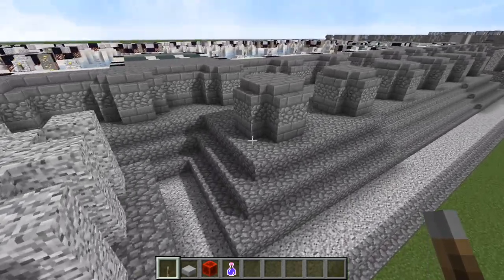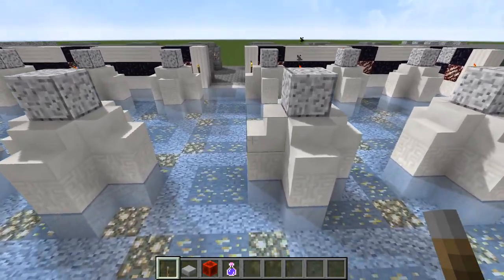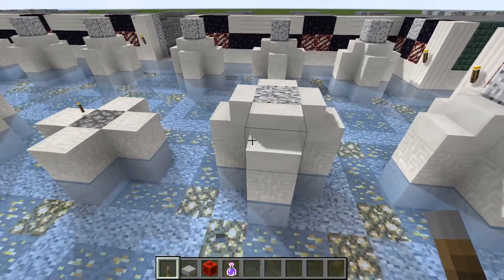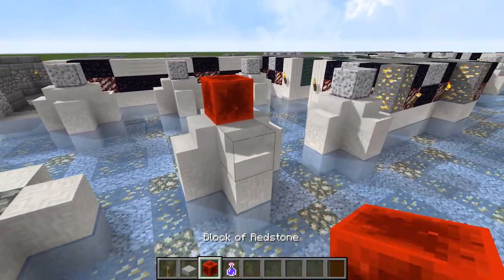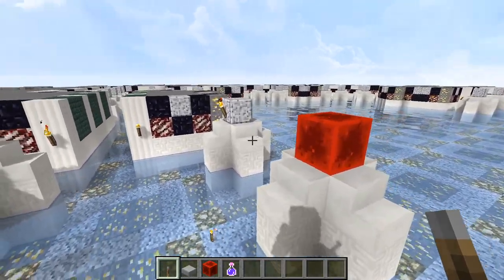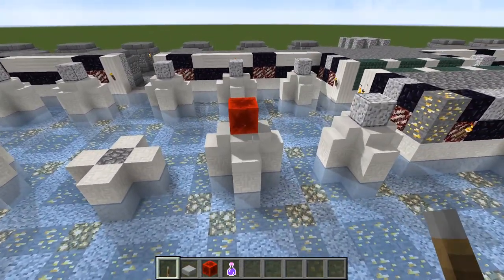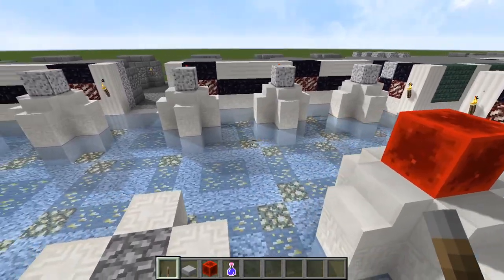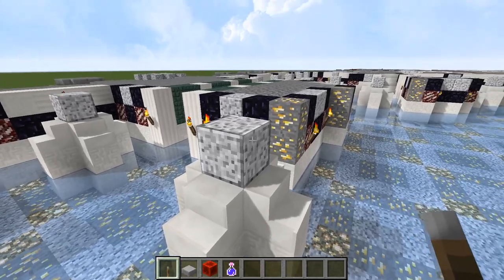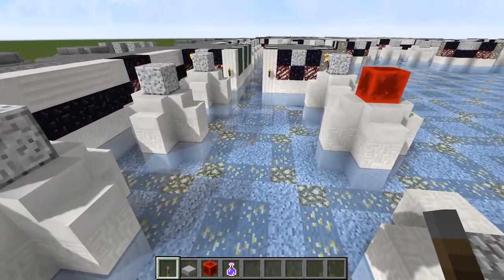Now let's go inside and talk about the column bases in here. You already did this level — we are looking at these quartz stairs, four of those, and then put a block of diorite. Or just whatever material you want to use for your columns. Actually in the reference model I think it's calcite, not polished diorite. I don't have my texture pack on at the moment, so these are all the old materials. But the shapes should ideally be calcite if you want to follow my design. Once you have done one, build that up on every column base without exception.